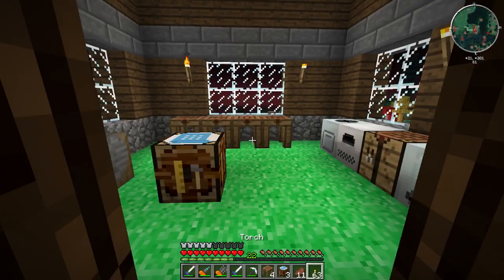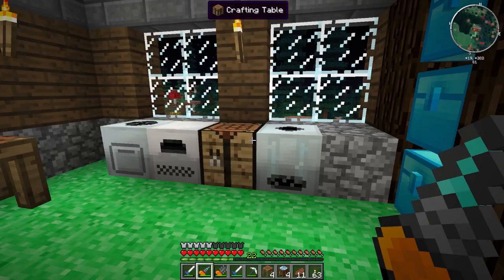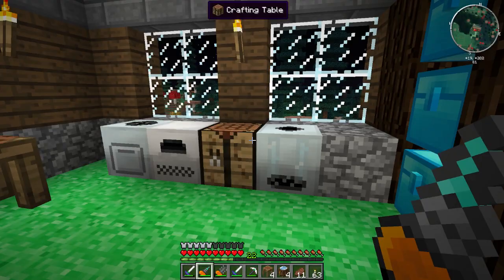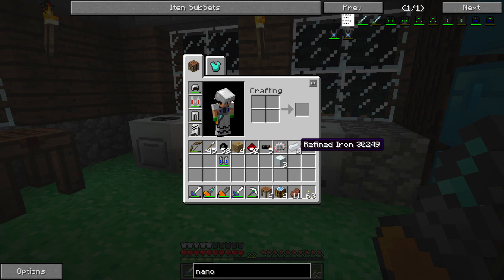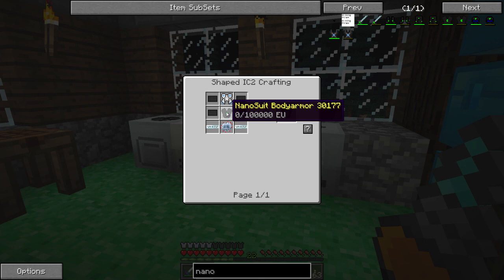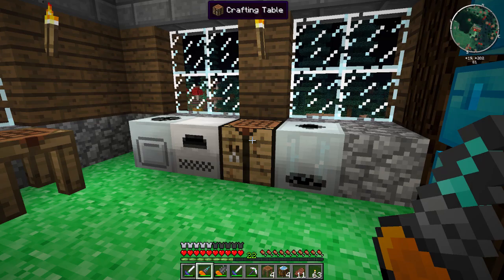Today we need to complete the last little bit of our IC2 setup — we need to get ourselves a compressor. We need that because I'd like to get upgraded armor. We could probably make the nano body armor no problem, but I'd like to get the advanced nano chestplate. To get that we need the electric jetpack and we need carbon plates, which are made in a compressor.